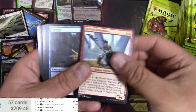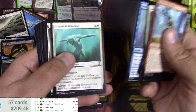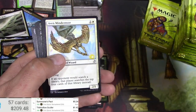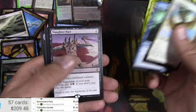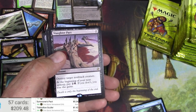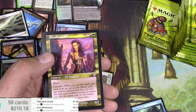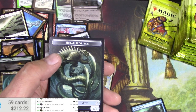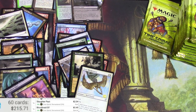Thanks for joining me by the way, guys, I always appreciate it. Sand Mage, Aven Mindcensor — used to be a ten dollar card. Bonded Fetch and a Slaughter Pact — seventy cents now. And a Bloodbraid Elf. It's all adding up.